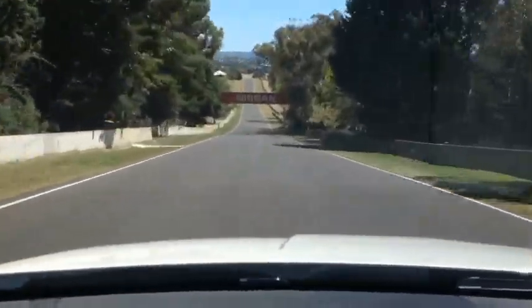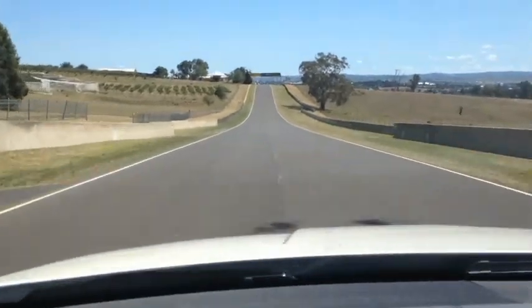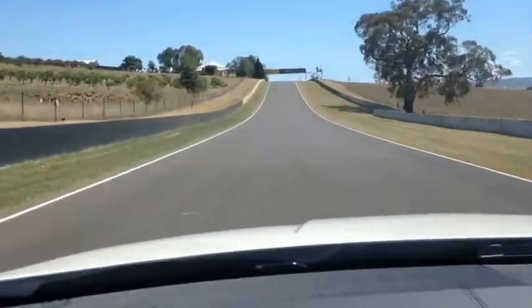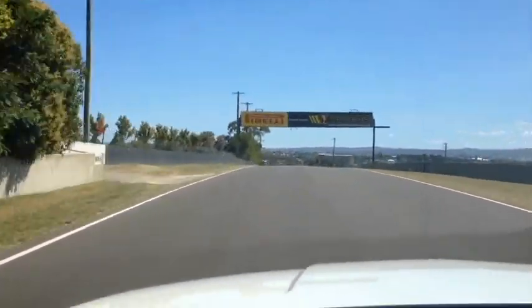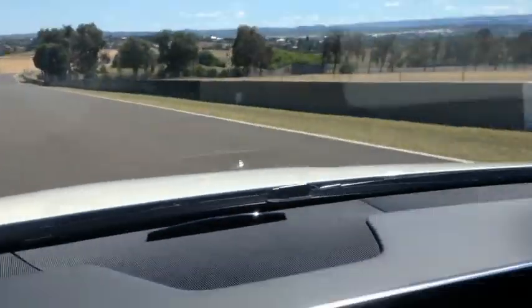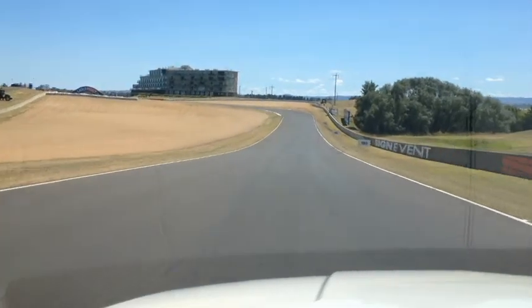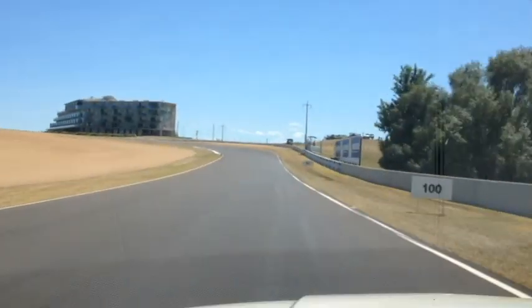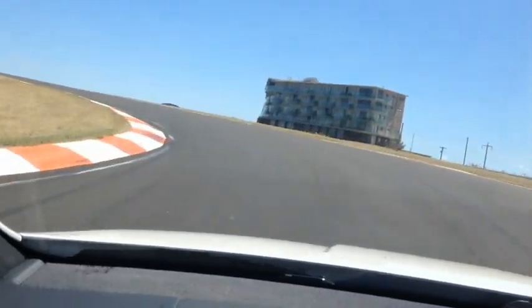Running down now, most guys will generally run the centre over this crest because you'll be in sixth gear by now. Just cresting the hill, you'll be a little over 200 kilometres an hour and the car will be breaking into wheelspin. Coming in through The Chase, this is absolutely flat out — just over 280 kilometres an hour — and then braking from sixth gear back to third gear for this left-hander in The Chase.